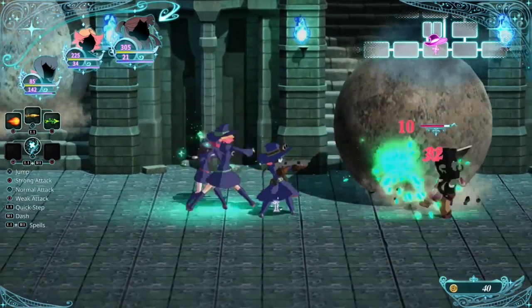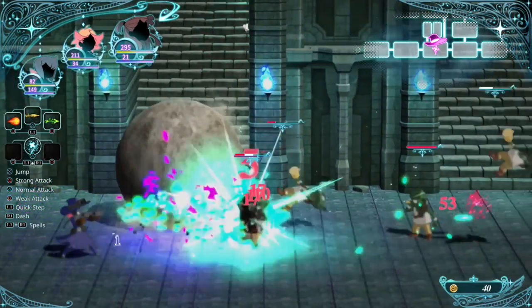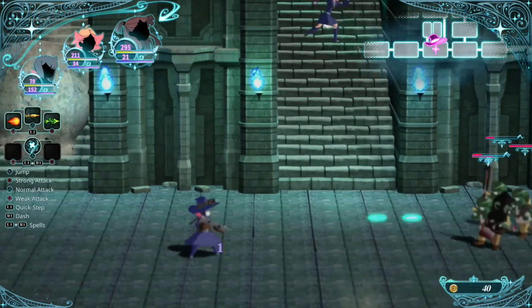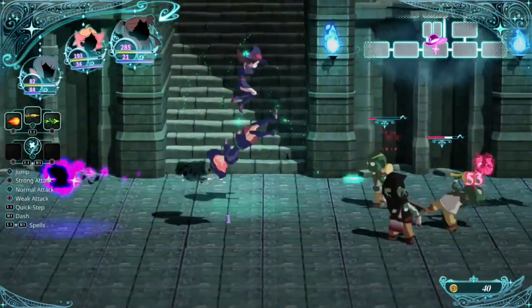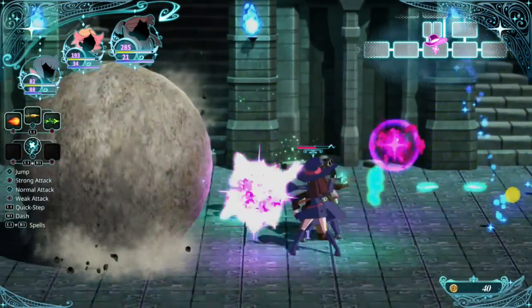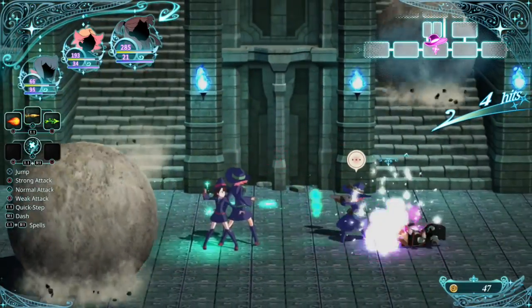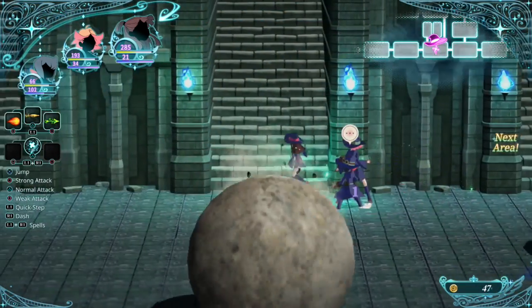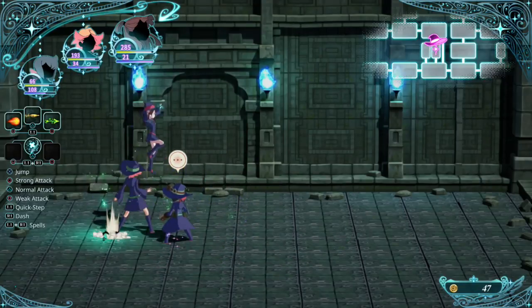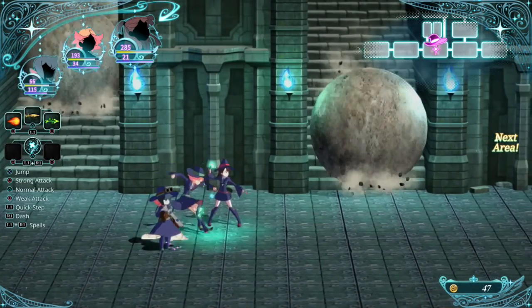Yeah, good job — just go up there. More than a couple secrets. Oh wait, I guess we can't go up here just yet — gotta kill the enemies. That actually makes sense. There's still a little gremloid. There we go. Now we're gonna head on up. This feels like a super classic beat-em-up. The answer is that there is not a thing up here. Oh wow — this place is huge, actually. Well, there goes my worry about them being way too linear.